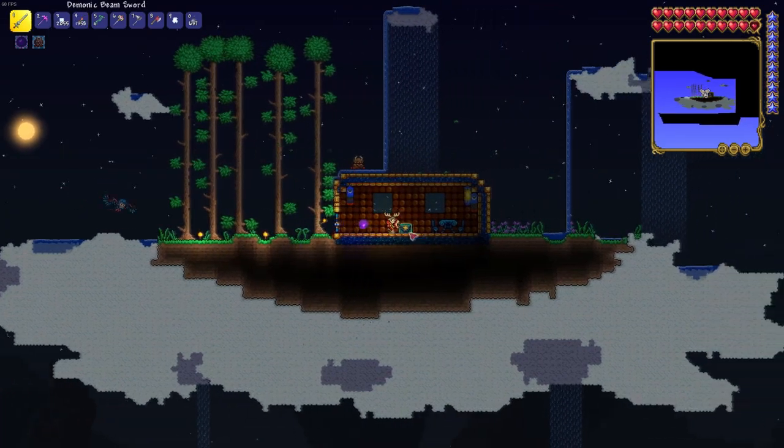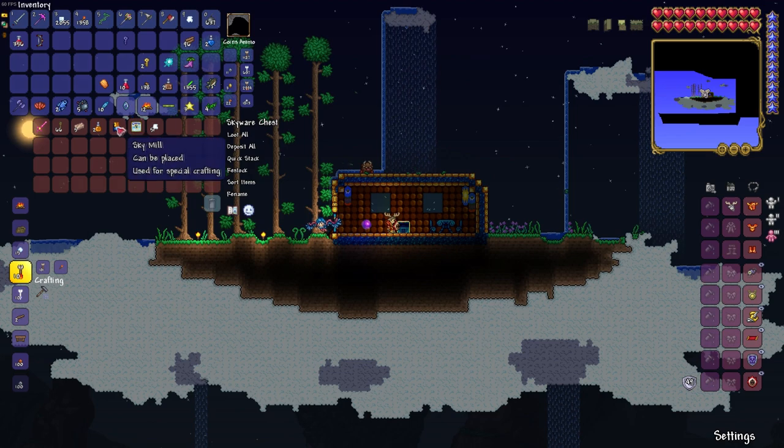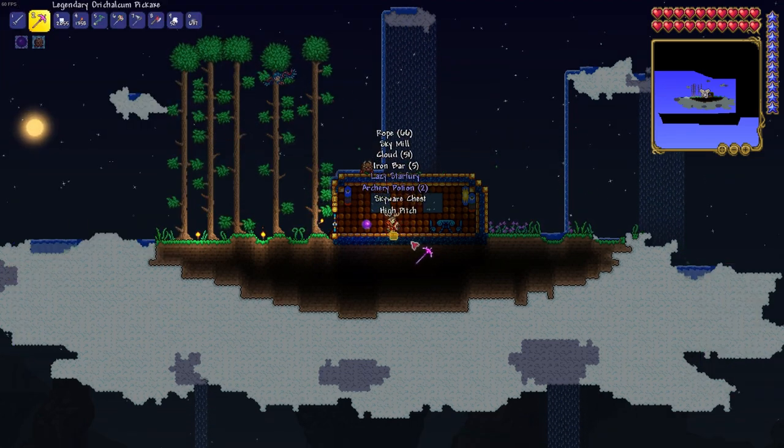After cooking all that food we were curious to see if we could find a place that we could fish in the sky. We came across a floating island and inside the chest we found our first star fury sword. This sword is pretty cool.